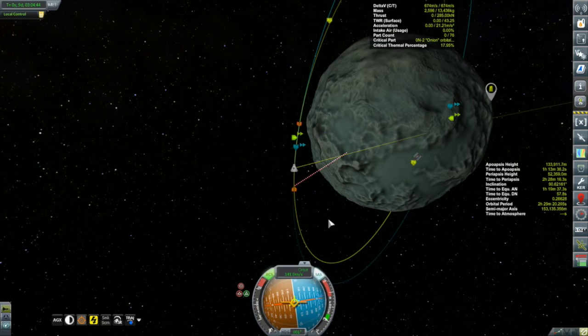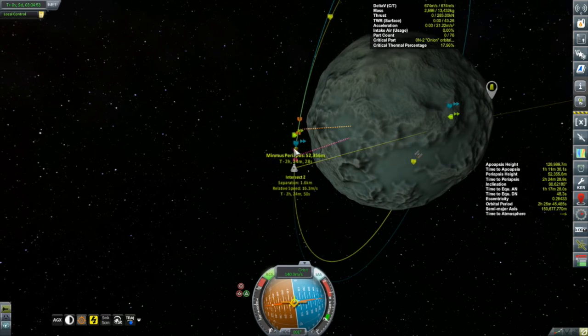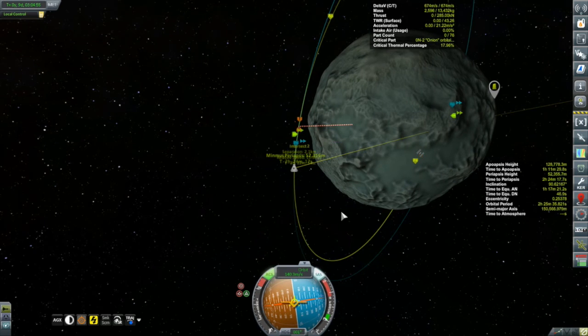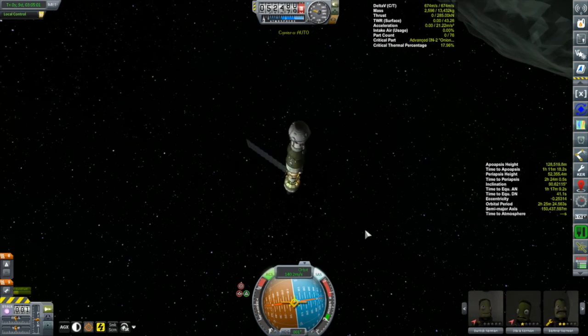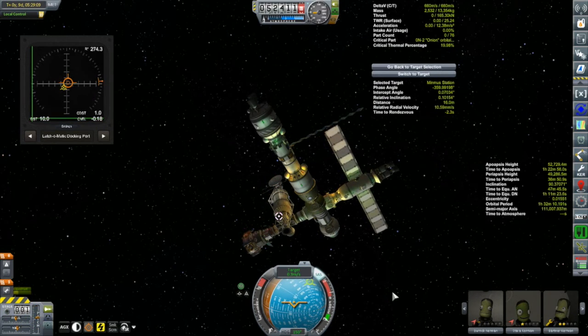Still a little bit away — switching to RCS, we'll push it along. We've got two encounter indicators coming up. There we go, yes — that's looking pretty good, going to be about two hours away, so we'll just fast forward on to that.